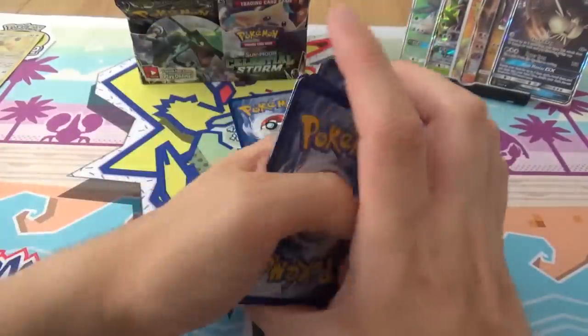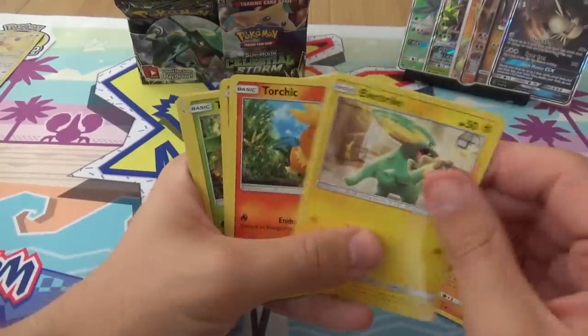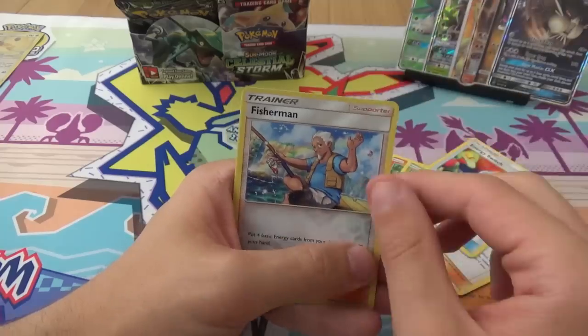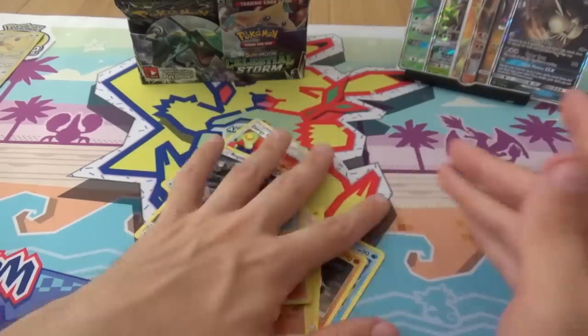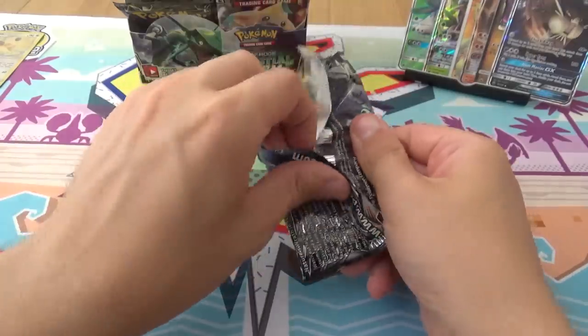They're not special. We have Clampearl, Fanpi, Electrike, Torchic, Onyx, Tropius, Hiker, Energy Switch, a Reverse Fisherman, and a Registeel. That's such a big set, I'm getting a lot of repeats of rares.